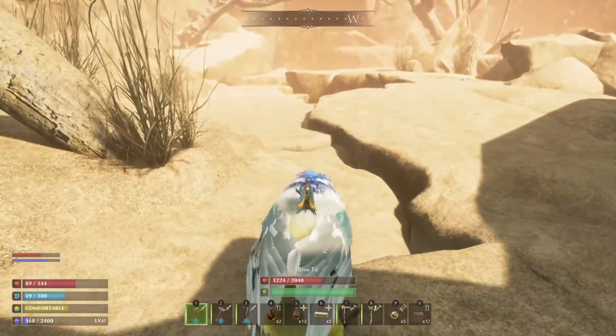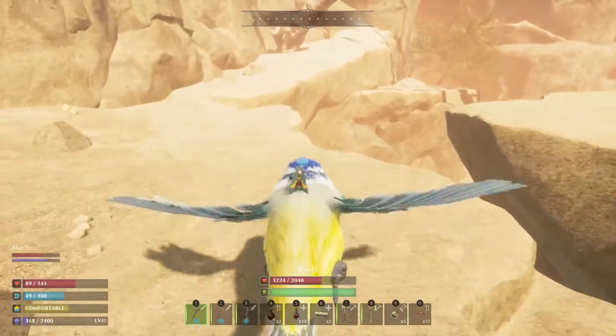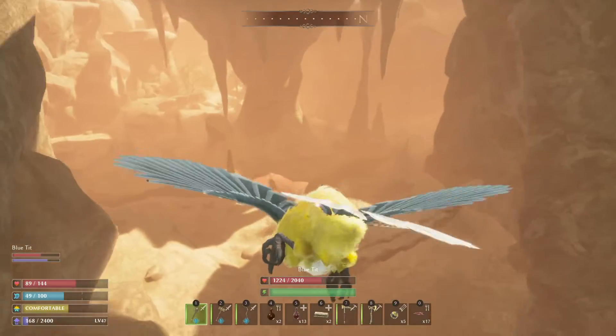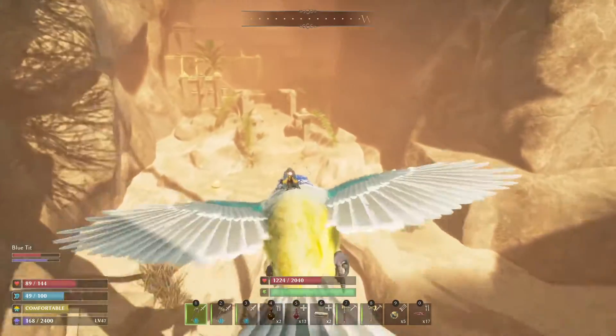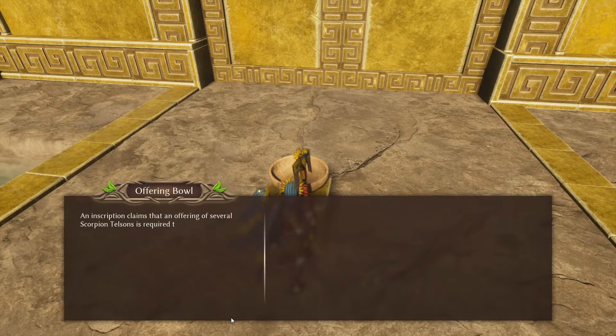You'll see the canyon opening — that's where you need to get down and go into the large crevice. You can actually fly in here; I didn't encounter any turrets shooting me down. Then just follow it all the way to the left-hand side and there you should see the temple. There are no enemies in this temple either, so go ahead and land directly.